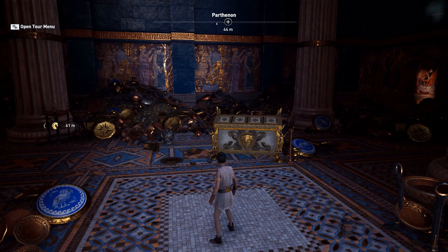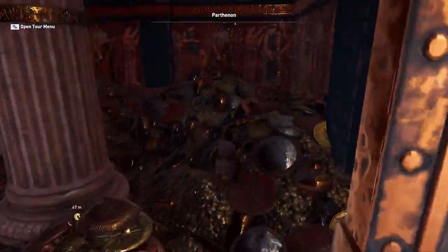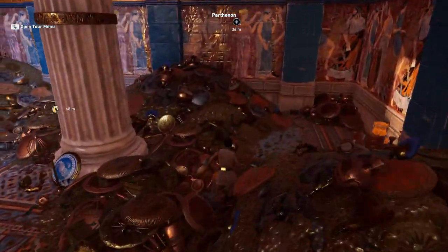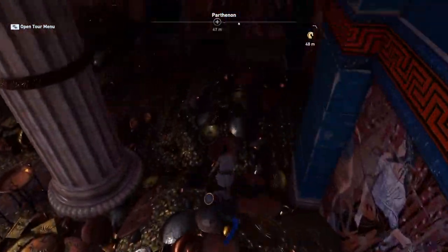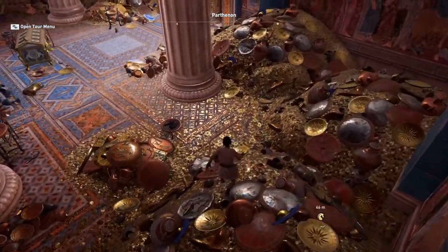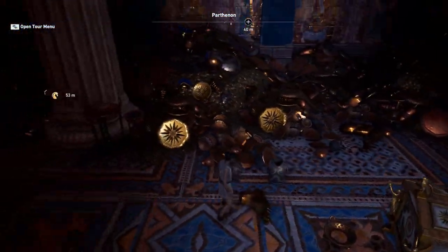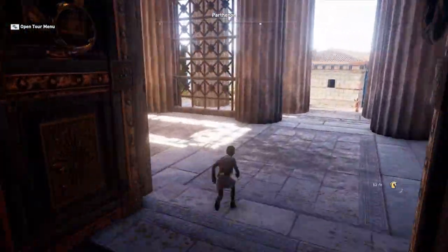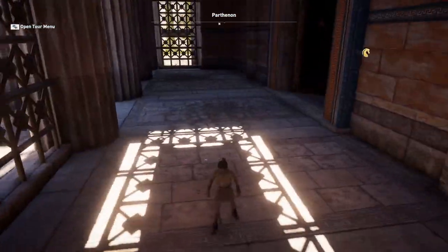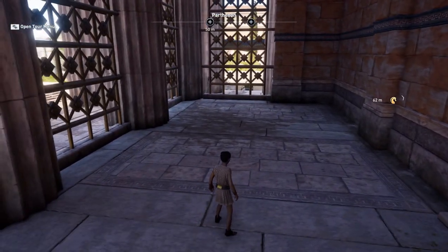Parthenon means 'belonging to the virgins.' Here it functions like an opisthodomos, a sort of treasury, a place to store objects of value — ex-votos like food, but also weapons, vases, jewels, and chests — all valuables.